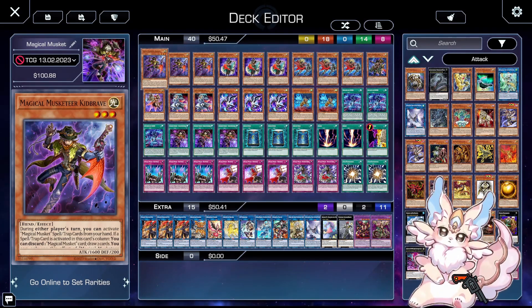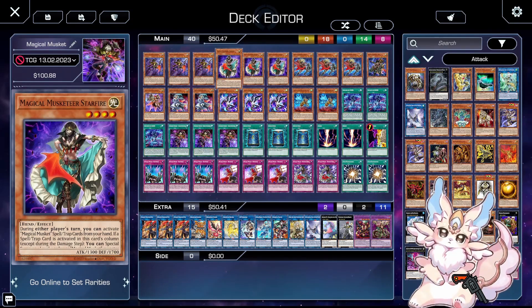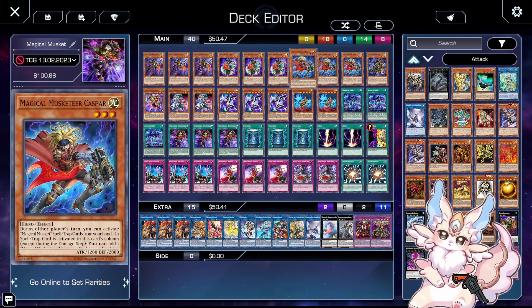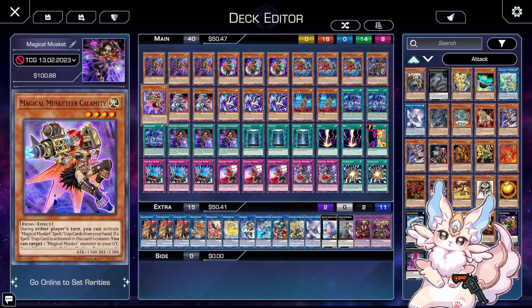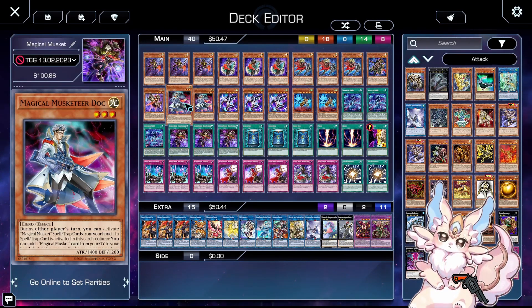The deck mostly revolves around you just having a bunch of cards that you want to activate spells and traps in the same column as — except for him, he lets you draw two. Starfire lets you special summon a monster from deck if you have a spell or trap activate in the same column. Casper lets you add a card to hand. Wind lets you target three Magical Muskets in your grave and shuffle into your deck. Calamity lets you target one Magical Musket monster in your graveyard and special summon it. Doc lets you add one from grave.